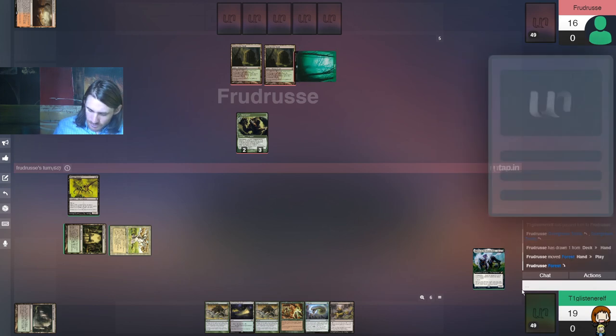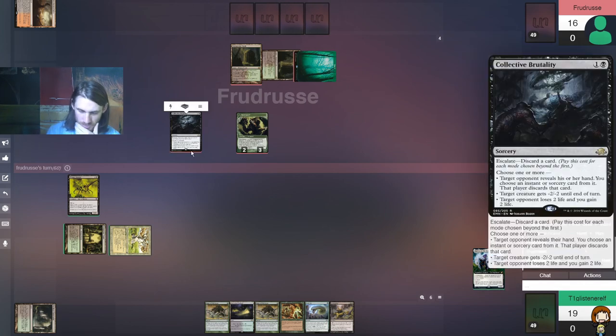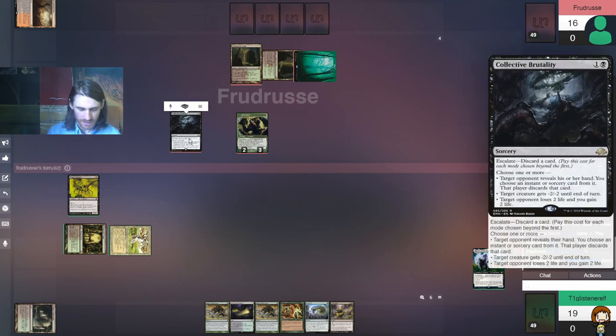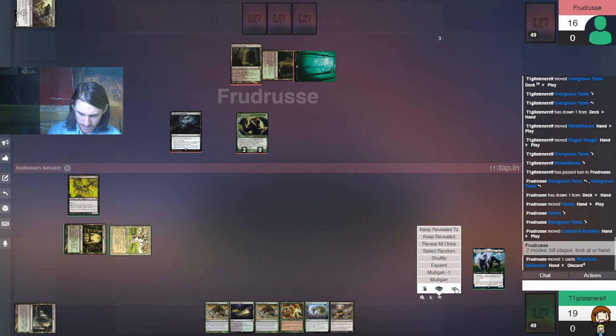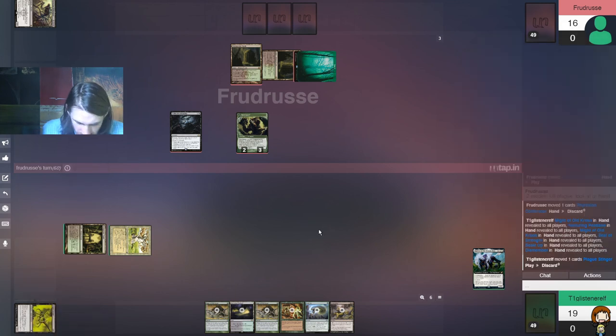Drew, play the land. Assassin's Trophy — do it. Collected Brutality — we'll see what modes they're picking. Obviously they're going to disfigure this. Presumably they're also going to take a look at my hand as well. Kill Plague, look at your hand. Reveal all once — that's dead. But once again we're okay with this because we're still going to have a creature next turn. And it's Obliterator — oh!